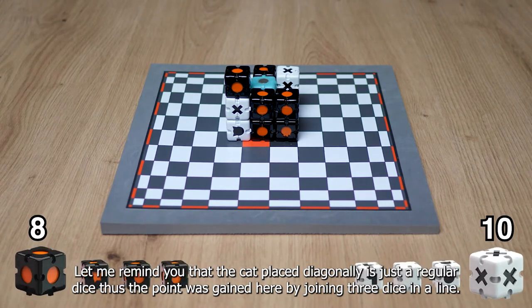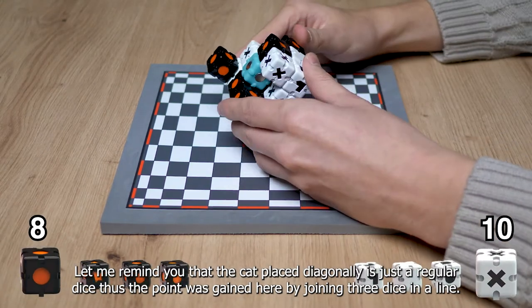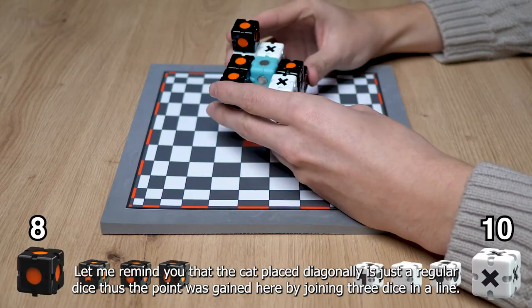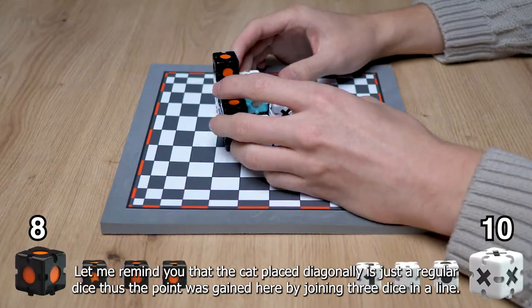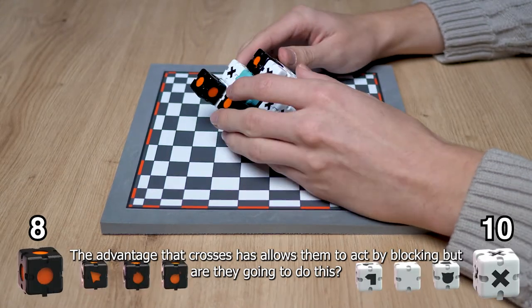Let me remind you that the cut placed diagonally is just a regular dice. The points were gained here by joining three dice in a line. The advantage that crosses has allows them to act by blocking — but are they going to do this?